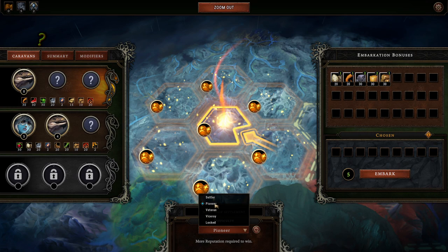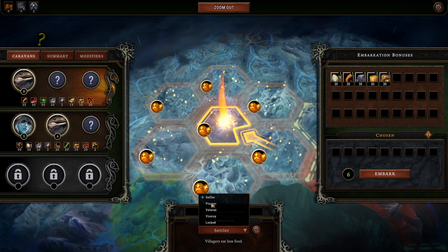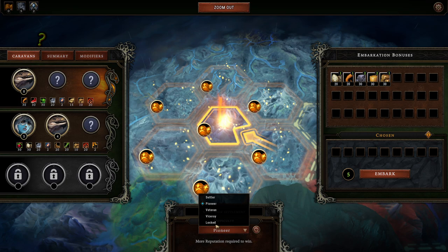I'm going to be moving up to the next difficulty level so that I can attain more rewards. Currently we are on Pioneer, which is the second level, the first level being Settler. Villagers eat less food on Settler, so effectively it's easier than the default. Pioneer appears to be the default.